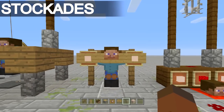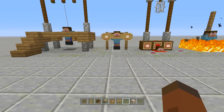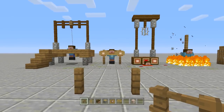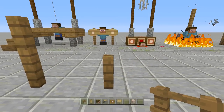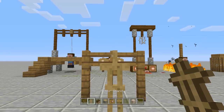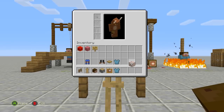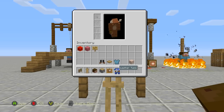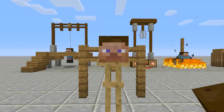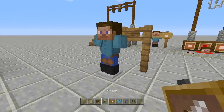Second up on the list is Steve at the stockades — this one is so much easier to build than the gallows but it's still my absolute favorite. Take out your fences and go one, two like that, come up one more, then connect them together. Next take out your armor stand and place it right here in the middle. All we're going to need is a cyan leather tunic, lapis lazuli pants, and black ink sack leather boots, so let's go ahead and dress up our Steve.